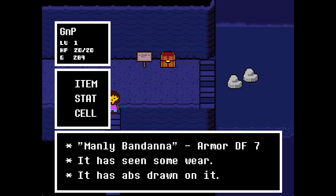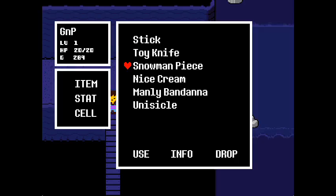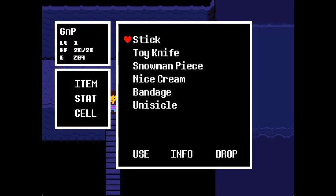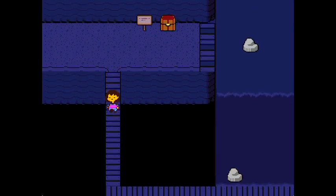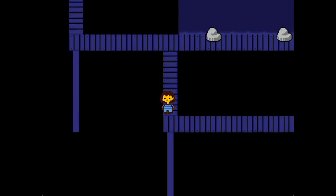Armor Defense 7, it has some wear, it has abs drawn on it. I probably should have been wearing this for a while now. Also, we can look at the original armor that we had - heals 10 HP, so we can actually use that one as a healing item.